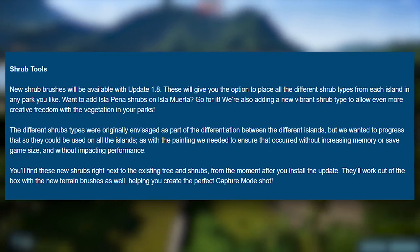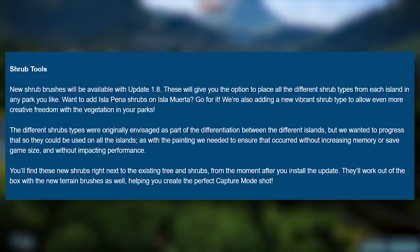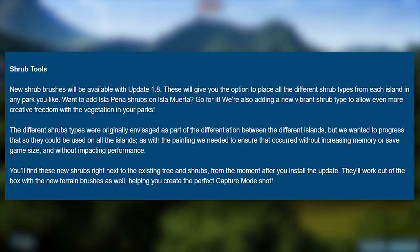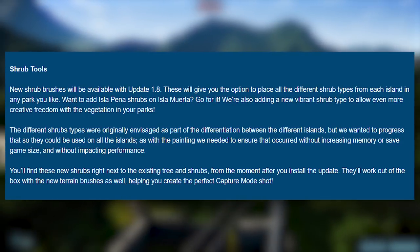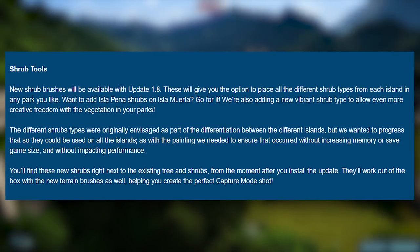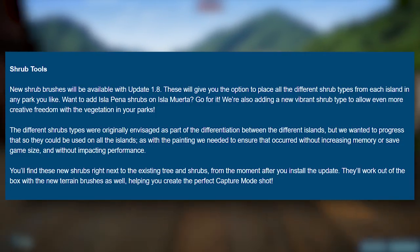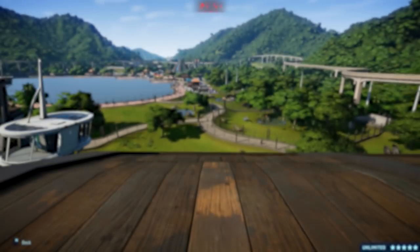'The different shrub types were originally envisioned as part of the differentiation between the different islands, but we wanted to progress that so they could be used on all of the islands. As with the painting, we needed to ensure that occurred without increasing memory or save game size and without impacting performance.' We're reiterating that this is taking time. 'You'll find these new shrubs right next to the existing tree and shrubs icons from the moment after you install and update the game. They'll work out of the box with the new terrain brushes as well, helping you create a perfect capture mode shot.'